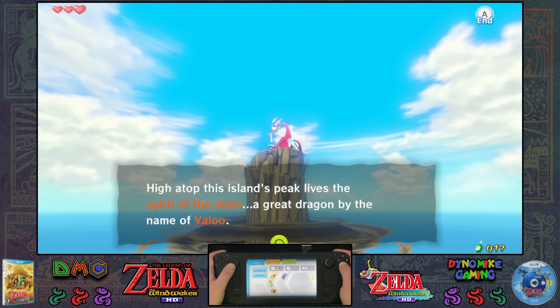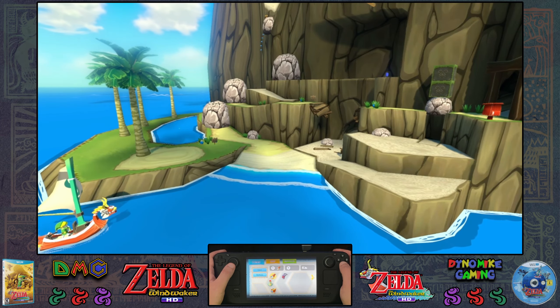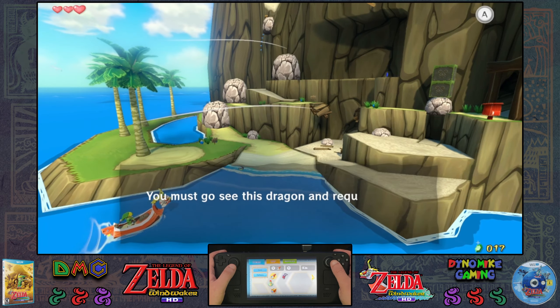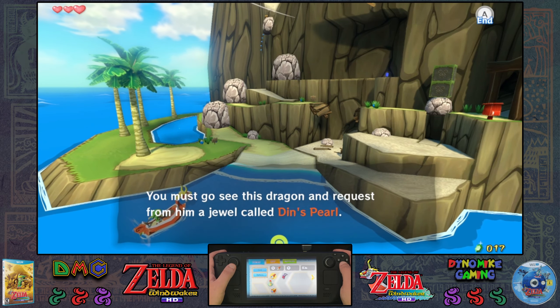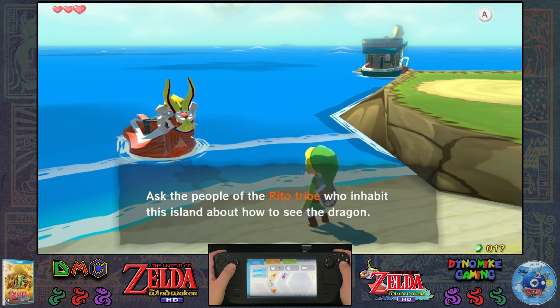High atop this island's peak lives the spirit of the skies, a great dragon by the name of Valoo. You must go see this dragon and request a spark of a jewel full of Din's Pearl. Ask the people of the Rito tribe who inhabit this island about how to see the dragon.